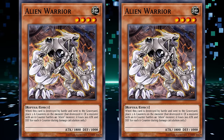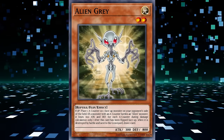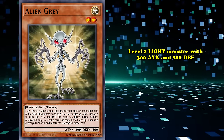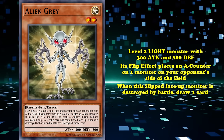This sounds great on paper — or cardboard in context — but you'll see why this doesn't help out aliens very much. The first of the seven aliens introduced was Alien Grey, a level 2 light monster with 300 attack and 800 defense. It has a flip effect that places an A-counter on one monster on your opponent's side of the field. Then, if it's flipped and destroyed by battle, you get to draw one card.